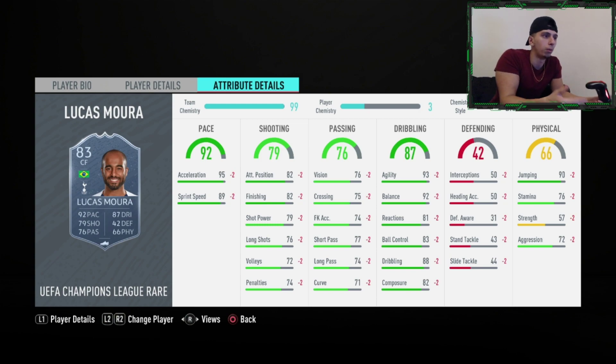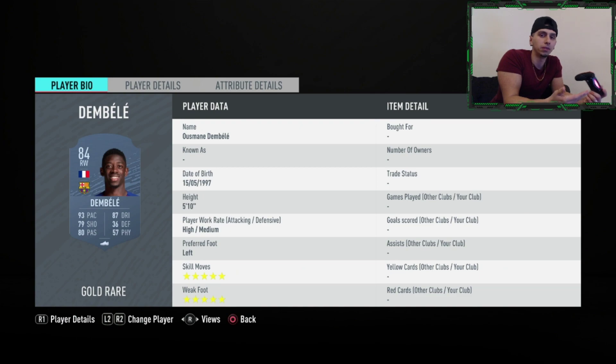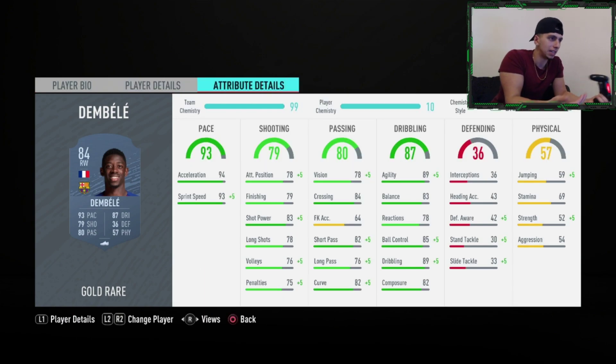Dembele — Musa Dembele — five-star five-star, that's unbelievable especially for his price. High/medium work rates, he's very fast, he can shoot, he can pass, he can dribble — he's got it all. I recommend a Dead Eye, Sniper, or even a Hunter on him. The Dead Eye and Sniper give him the most finishing as opposed to Hunter.